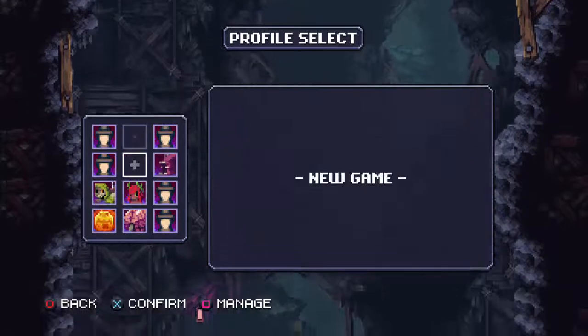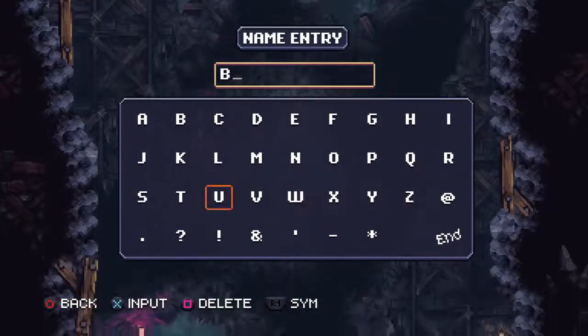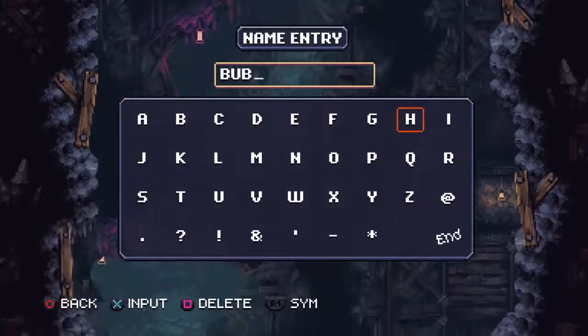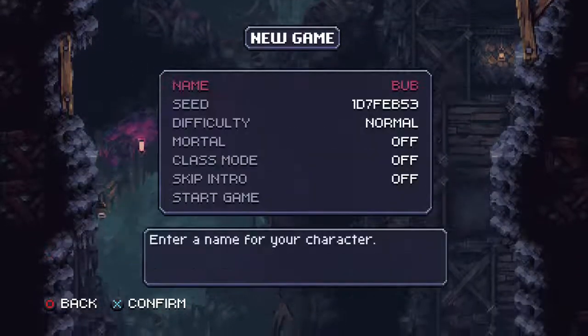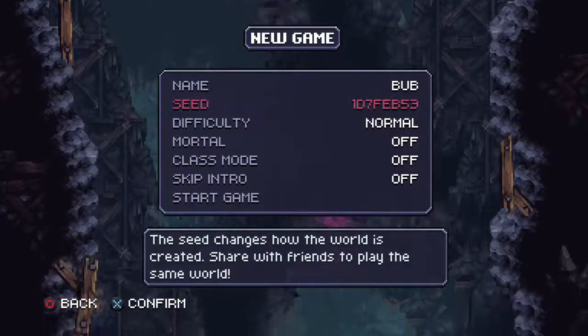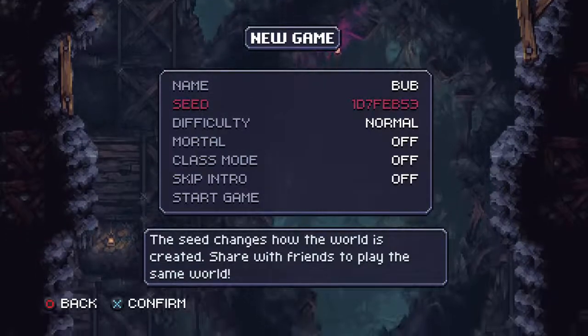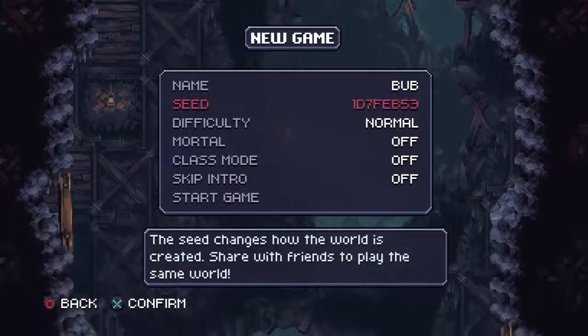But wait, there's more. When you start a new game, here's where you put the seed in that I was telling you about: 5E200AC. You can see that on the complete run as well — it shows up whenever you pause the game or on the front of the screen if you need to go back.